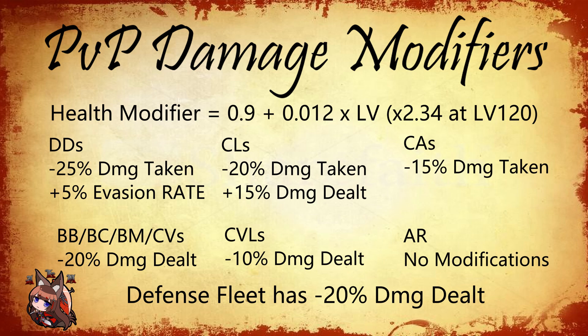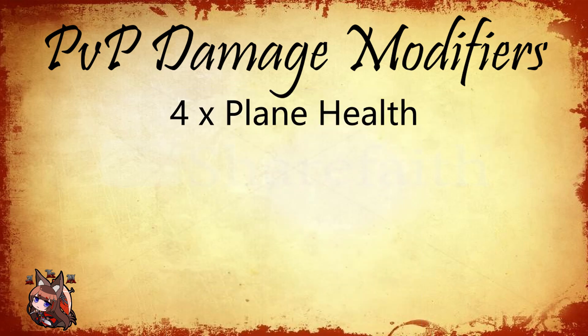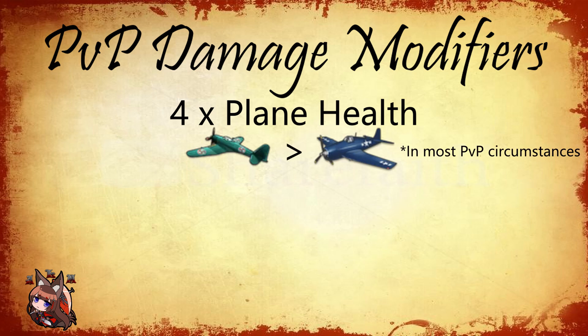Plane health is quadrupled in PvP, making planes almost impossible to shoot down. This means AA stats are pretty useless. It also means that having slower planes to shoot down with AA is not important, so Aviation Gasoline's downsides are essentially non-existent in PvP.